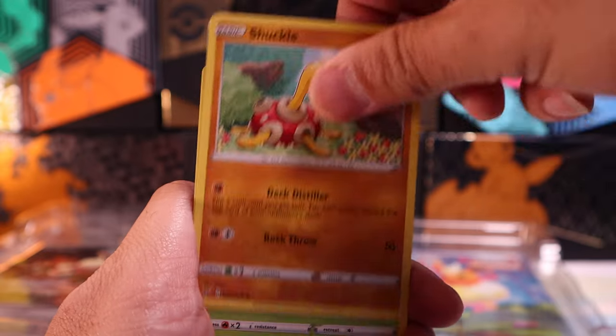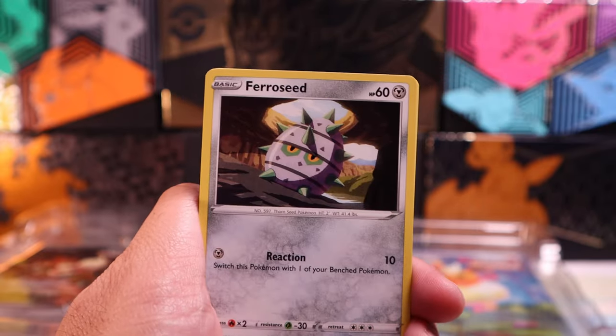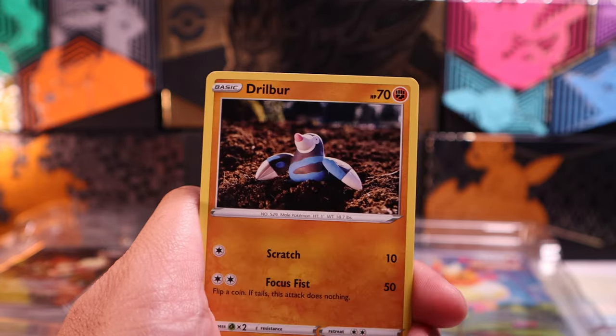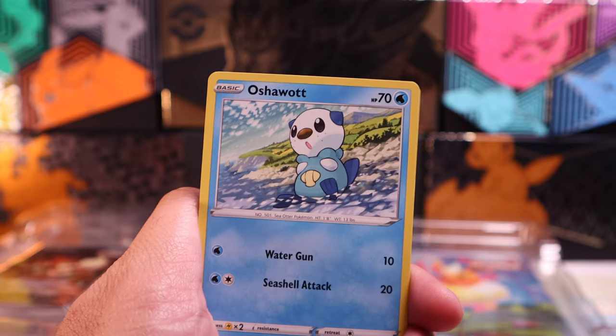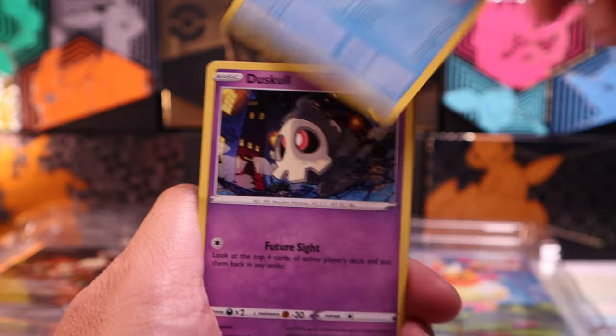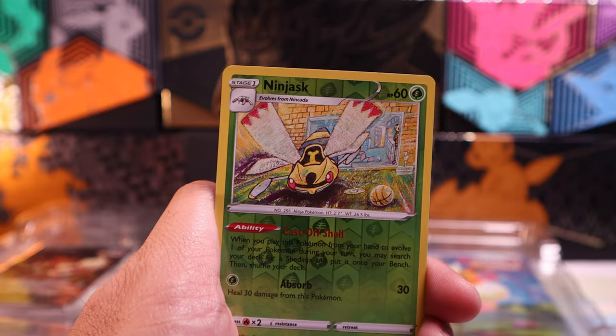I think the promos are just some of the coolest ones we've seen in a while. I keep saying that with every single box we get with pretty neat promos, but this one is a little different because it's actually making me want to complete the set of alternate art Eeveelutions from Evolving Skies. Will we do it? Maybe.